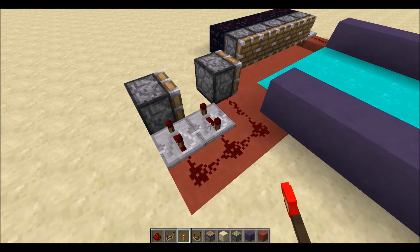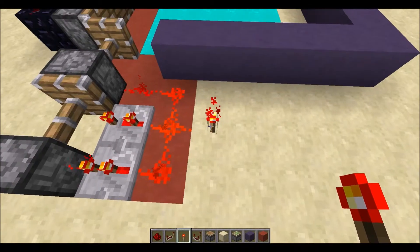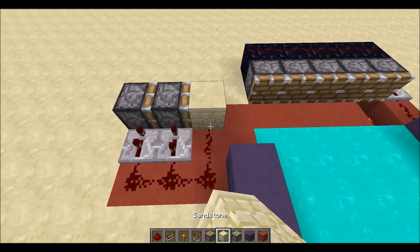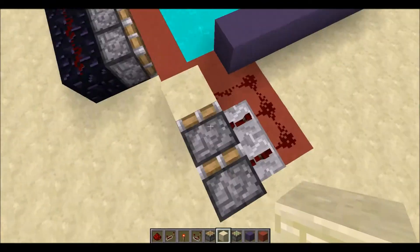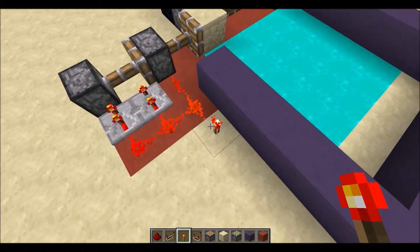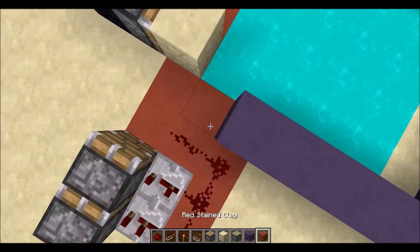We're going to put a block there and also a piston - I think this needs to be on three ticks and the other on two ticks. That works - that's a pretty fast double piston extender. When a block is placed here it's going to get pushed out twice and then stay there, which works pretty well.